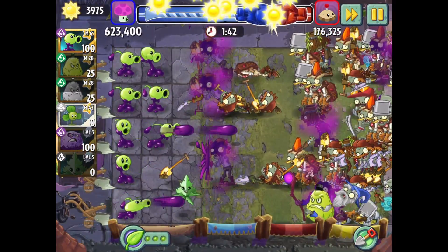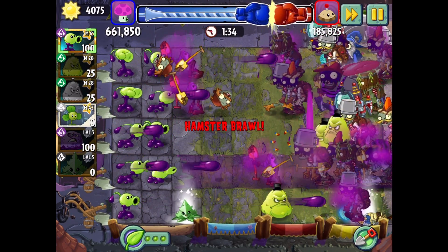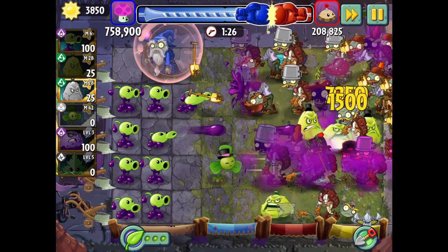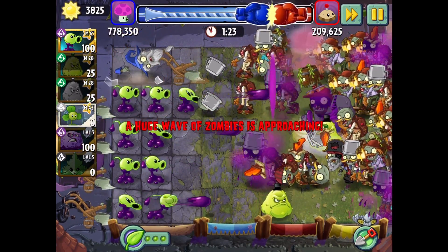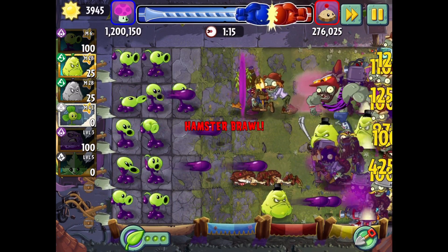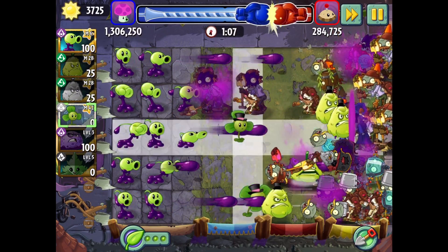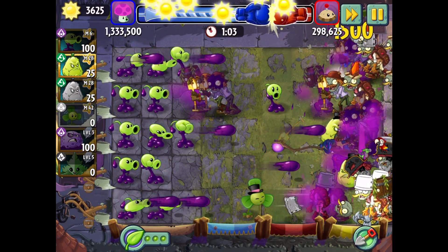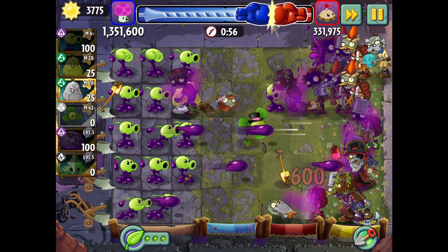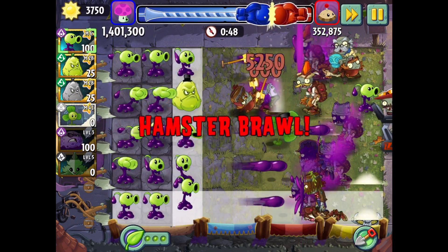Goodness gracious. This is seemingly an okay strat, but they're not dying like I want them to die. The zombies are still making it all the way over. What do you do in this case? What might work really well is Primal Peashooters, probably. Maybe. I don't know. There we go — he's gonna make it through. 30 seconds, we're at 1.5 million.